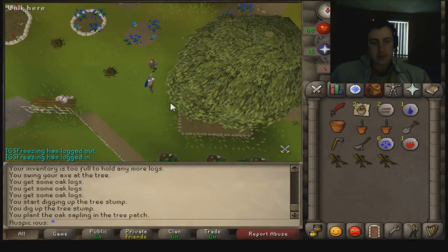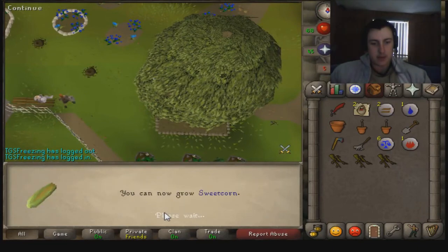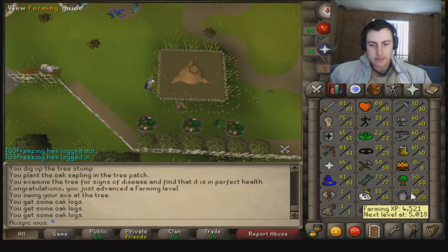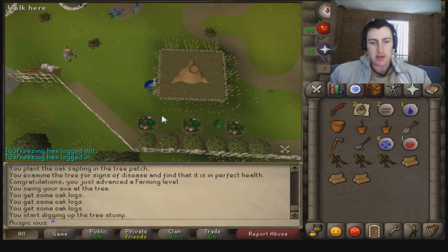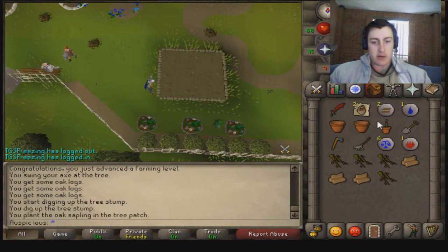Time to hit 20 farming. Boom — 20 farming! Can now grow sweet corn. We won't hit another farming level now because we're over 478 experience needed. I will join you guys back once I finish this farm run and work out what I want to do next.